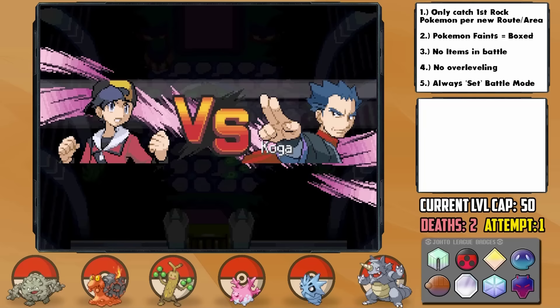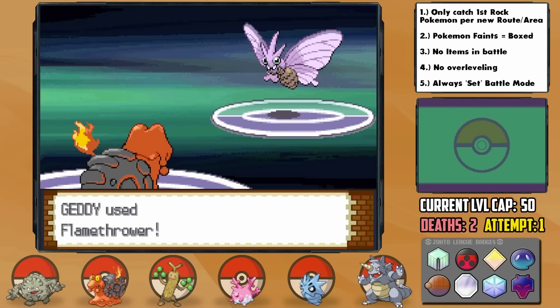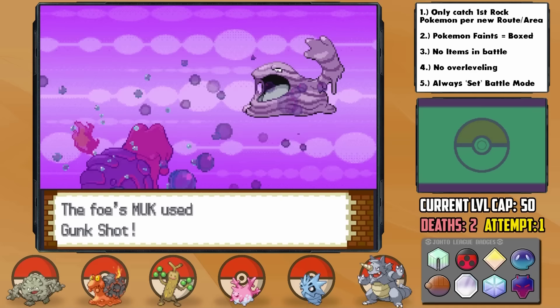The second Elite Four member is former Gym Leader Koga, and honestly Getty is a perfect counter to his entire team — taking down his first 4 Pokemon with Flamethrower, only brought to 24 HP while poisoned. His last Pokemon is Crobat, so a switch into Joplin is the perfect answer as we decimate him with Stone Edge.